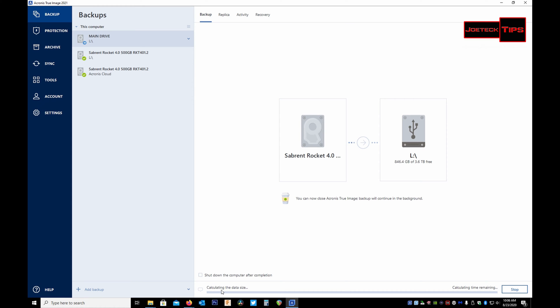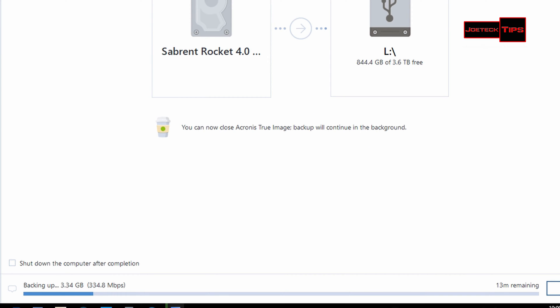We're going to proceed with the backup and it'll prepare the data. I want to see how long it takes. The external drive we're copying to is a Type-C drive plugged into a USB 3.1 port, so it should be fast. As you can see, it's backing up right now and we're getting decent speed — about 11 minutes remaining. It's moving quick!